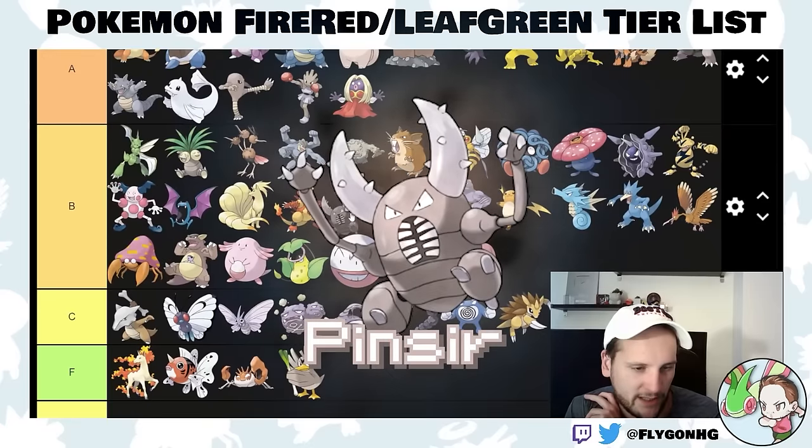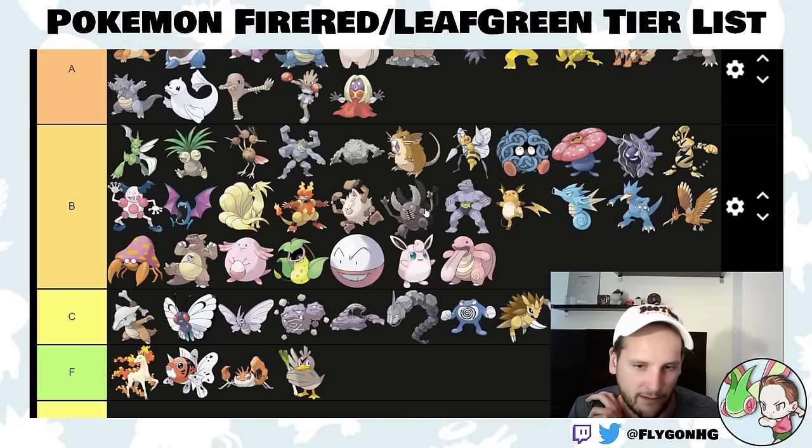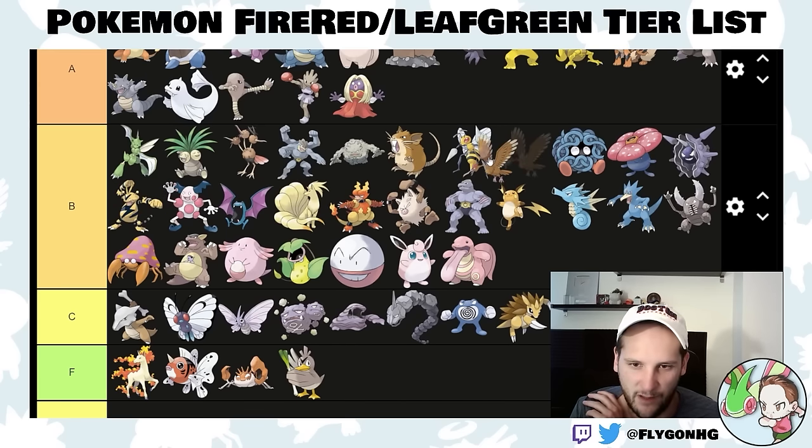Pinsir is okay but not as good as Scyther. If Scyther is high B-tier, then Pinsir is lower — it doesn't get any bug moves and is basically a fighting-type Pokemon without STAB. So maybe just below Fearow. And let's bring Fearow up while we're at it — Fearow's good.